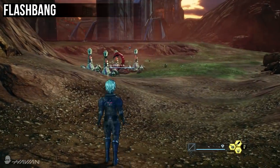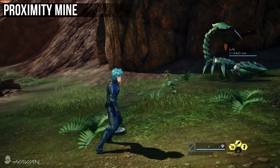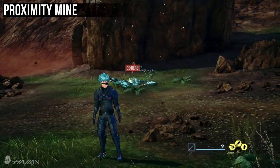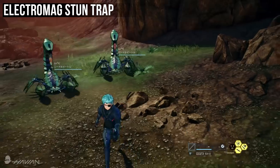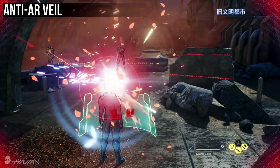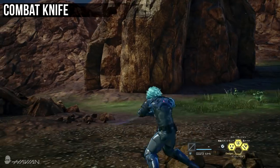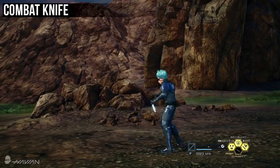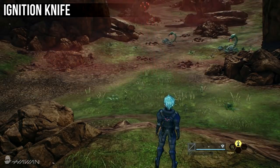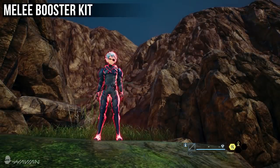Flashbang is a time-delayed grenade that creates a blinding glare and a deafening sound. Proximity Mine places a mine on the ground that explodes when an enemy gets close or if you shoot it. Electro Mag Stuntrap functions like a proximity mine but deals lower damage and can cause stun. Anti-AR Veil places a shield in front of you that protects against attacks. Combat Knife performs a swift slashing attack. Toxic Knife throws a knife that can inflict poison. Ignition Knife throws a knife that can inflict blaze. The Melee Booster Kit temporarily increases melee attack power but reduces bullet circle accuracy.